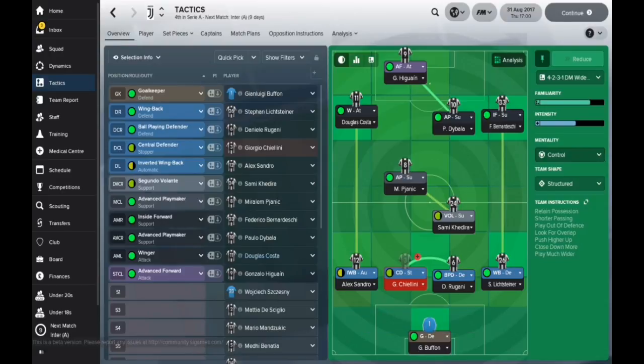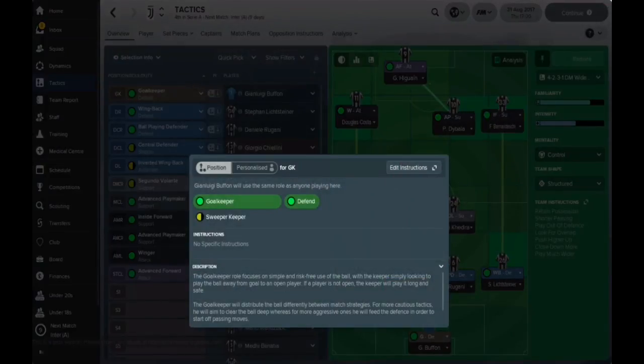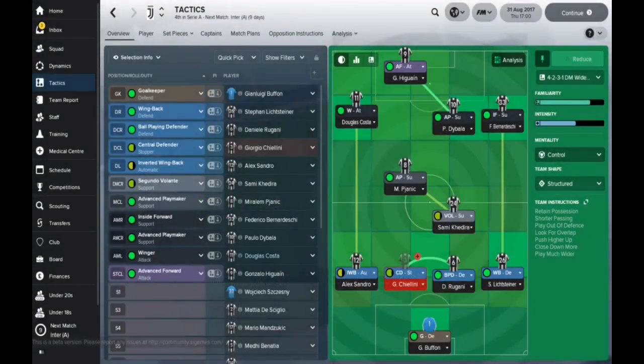We're going to start at the back with Buffon in goal. Nothing really fancy about this role — he's just a goalkeeper set to defend. Nothing fancy at all, no extra team instructions on that one. Nice and simple. I don't know if many people actually play with different instructions on for the goalkeepers — it'll be interesting to know.